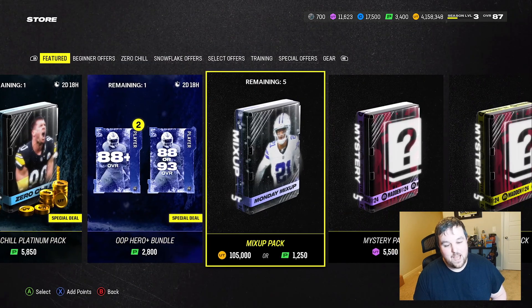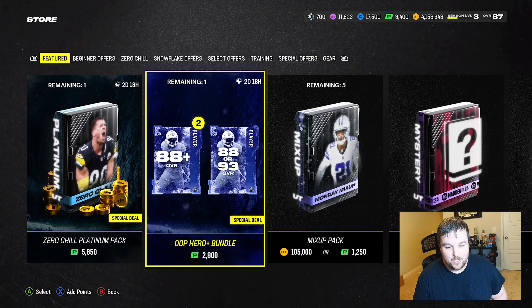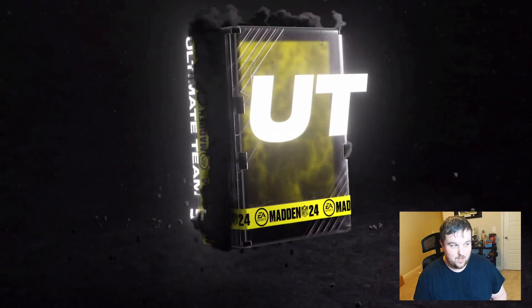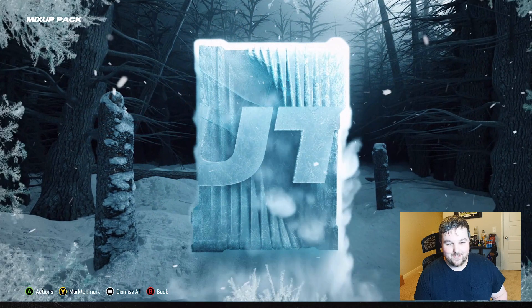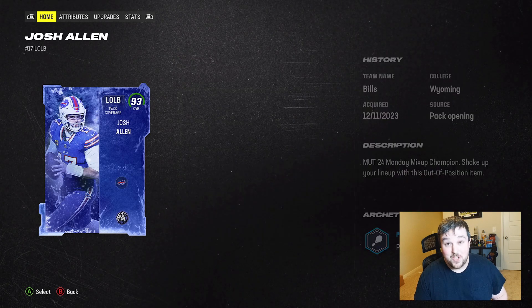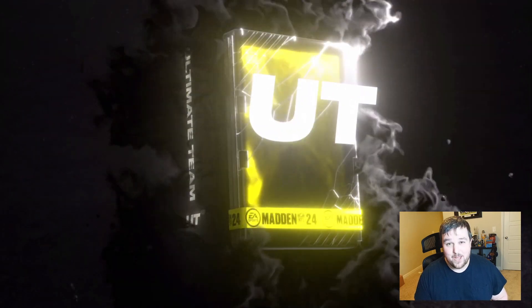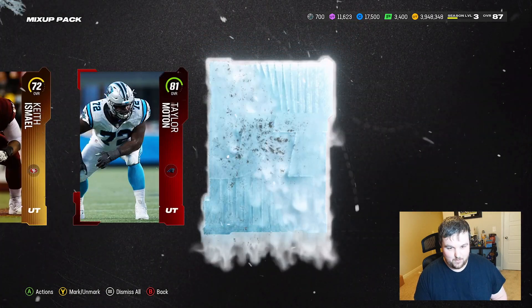So mix up packs — we got five of these, 100k each. Pack number one, where are you Derrick Henry? Starting up — that's what we want every time, let's go! Here is our first card: 93 Josh Allen, left outside linebacker. Not the worst possible pull — he's from last week, he's currently about 285,000 coins. That pays for two of these packs right there plus everything else we get, so we'll definitely happily take the outside linebacker Josh Allen.